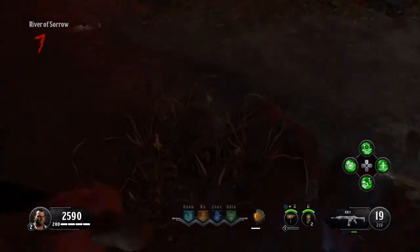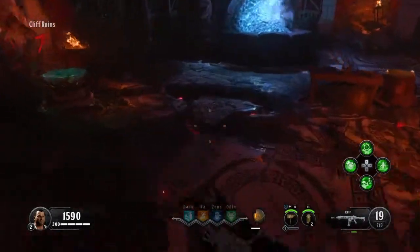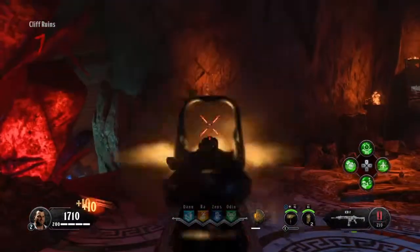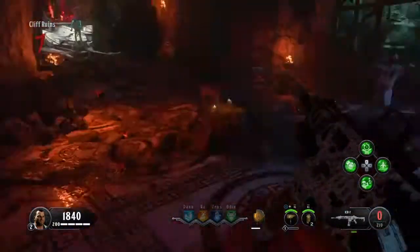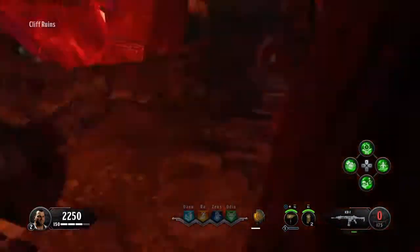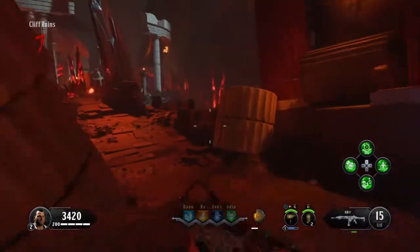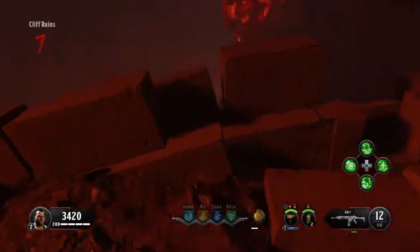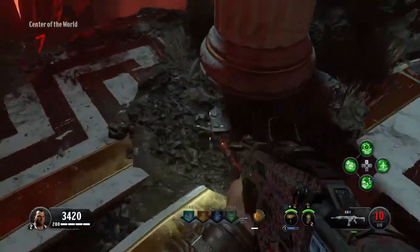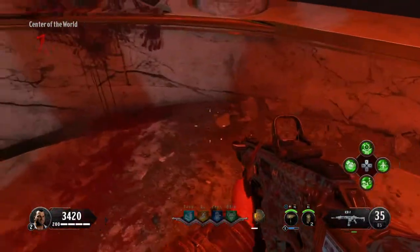Check in this pile of mud right here for another dormant hand. When you open up to the cliff ruins, check right by the blue flame here for another dormant hand. If it's not there, go over to this buildable bench - it'll be right here, just check around it. If it's not there, check by the Eagle's cage for Pack-a-Punch - there's a location there as well. If it's not there, continue to the center of the world - look over here by these bricks, there's a location here as well. Right next to the Center of the World, next to Oranus's shrine, there should be one right there in that mud.